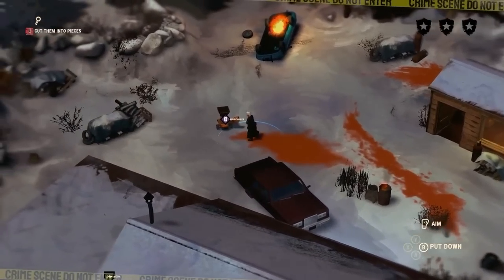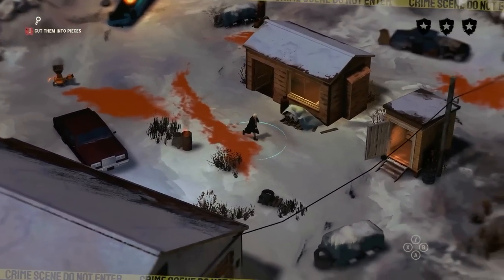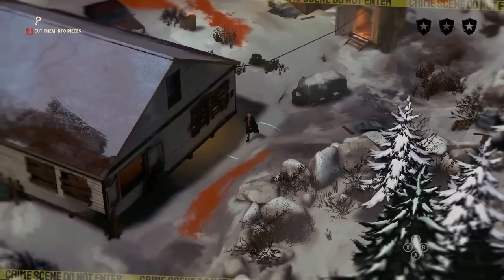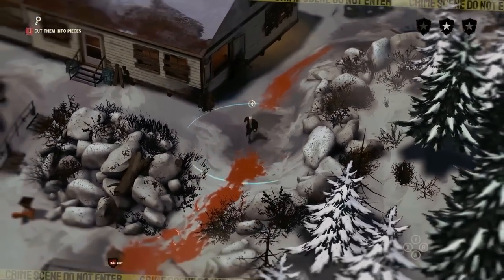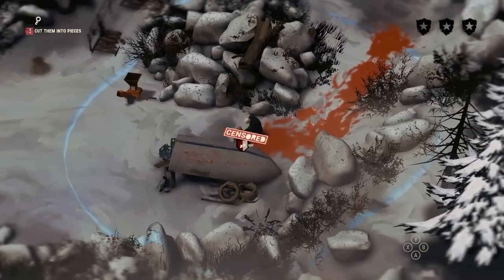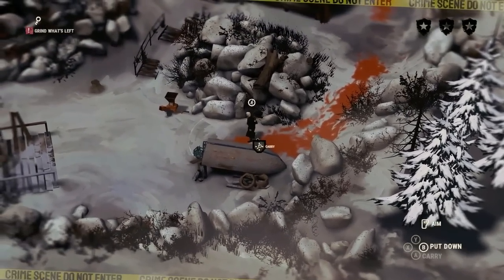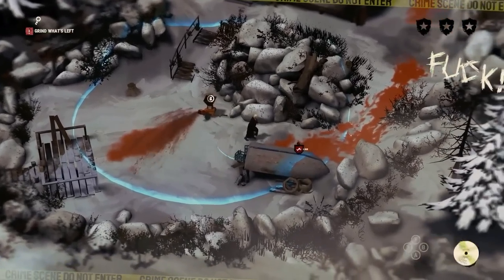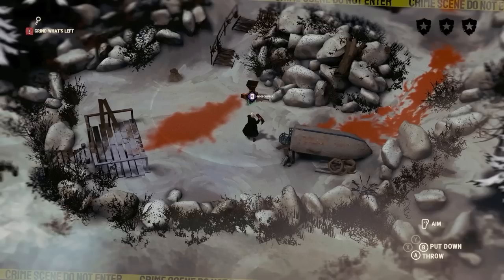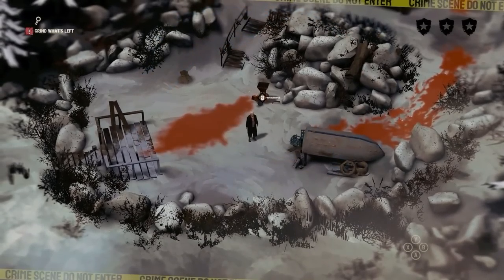I need to ask you where you drew the line with the censorship thing. Because obviously there's blood all over the ground — we just saw a man chainsaw someone in half, take the body parts, throw them into a wood chipper, which exploded blood everywhere. How did you figure out the push and pull of how much gore the player is allowed to see? This is dark humor in our game. We wanted to make it feel like it had parental advisory stickers, and that's why we added censors.